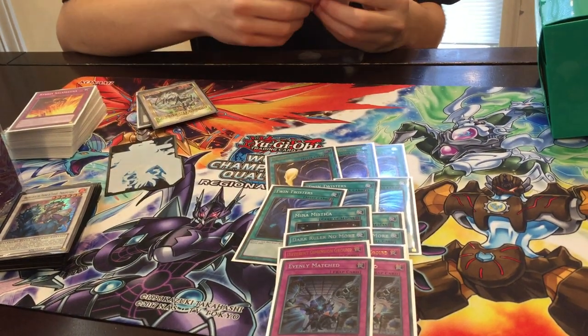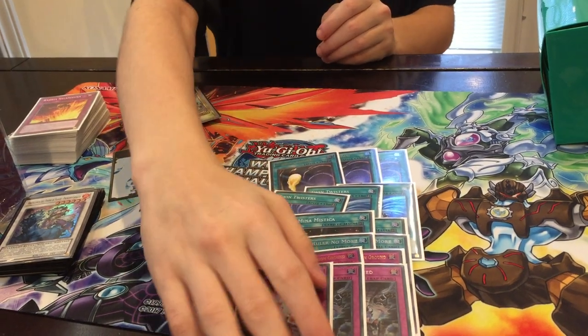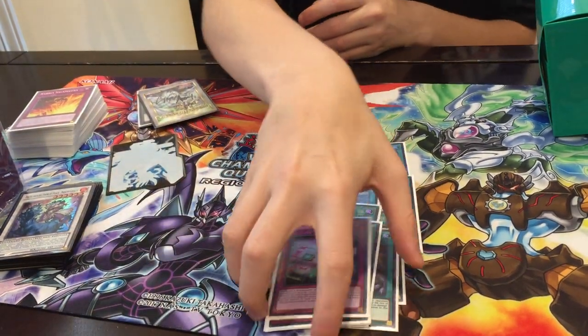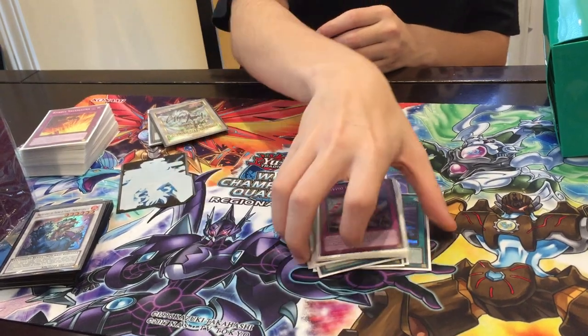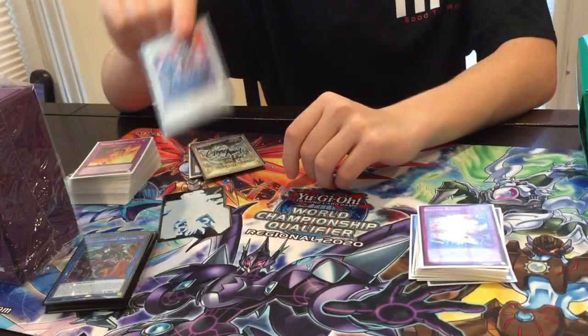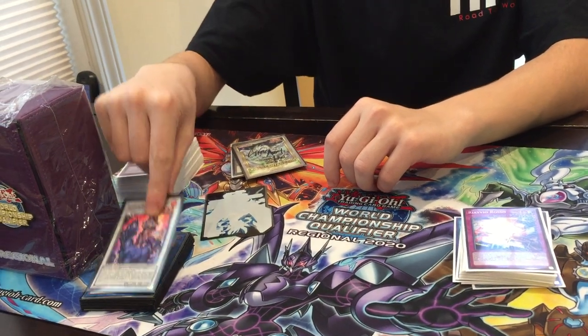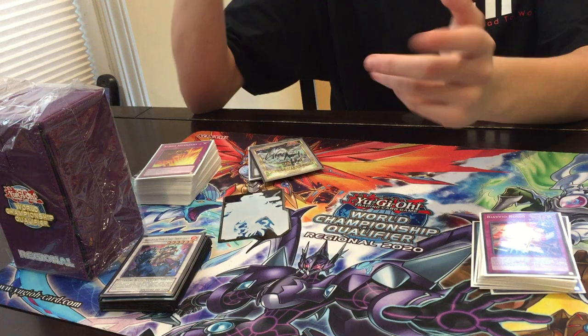Two Evenly Matched just for going second in general, and that worked well. One Red Reboot, which should either be a third Evenly Matched or a third Different Dimension Ground. I actually got Red Reboot on accident — I was supposed to get Line Emperor but got this instead, so I decided to play it and it worked out really well. So that's the deck profile! Shout out to Team Ape Gaming and Team Prime Ape. I'll catch you guys later.